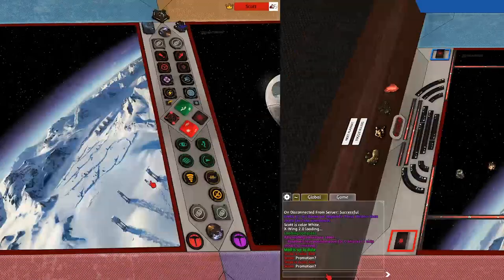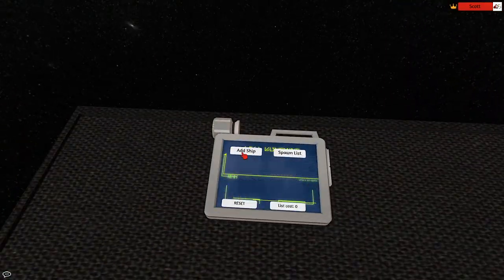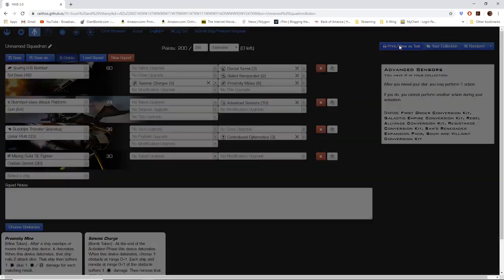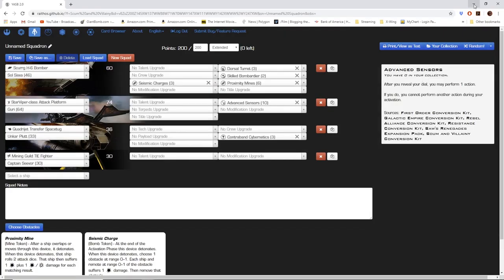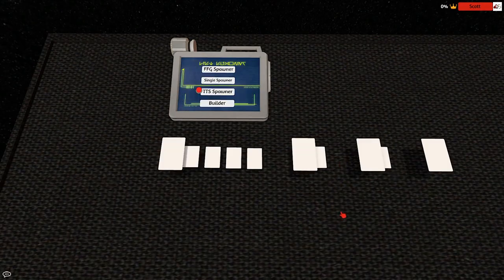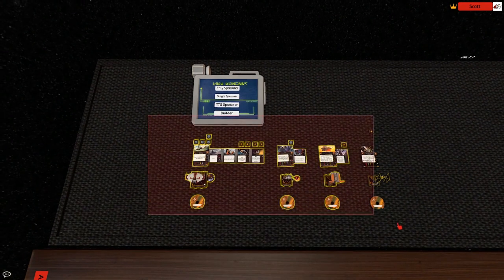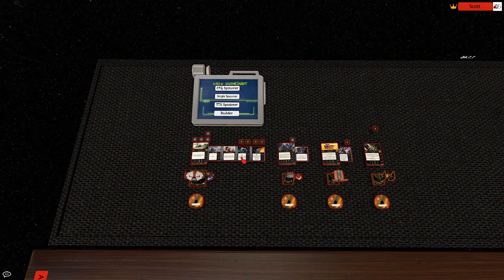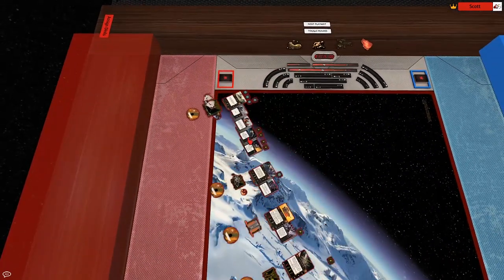Now you'll need to spawn your squad. You can use the built-in squad builder. Alternatively, you can export squads from apps with the appropriate formatting, like Yet Another Squad Builder or Launch Bay Next. You can left click and drag a selection, left click on the squad to pick them up, use the mouse wheel to rotate them, and bring them over to your play area.